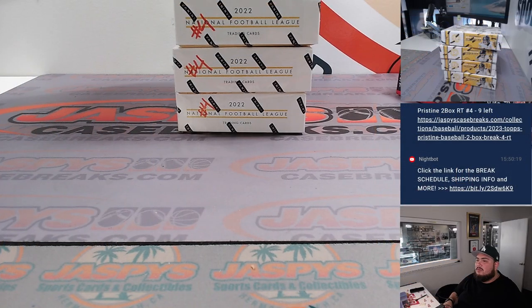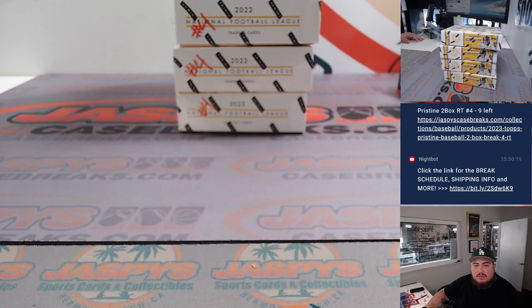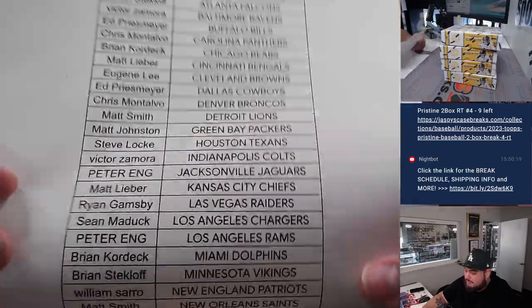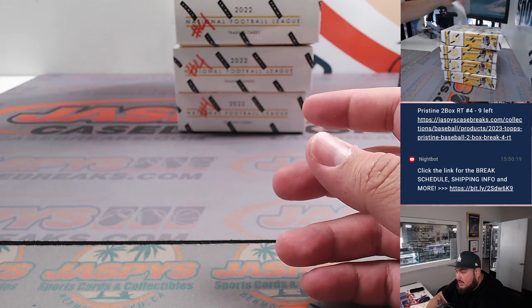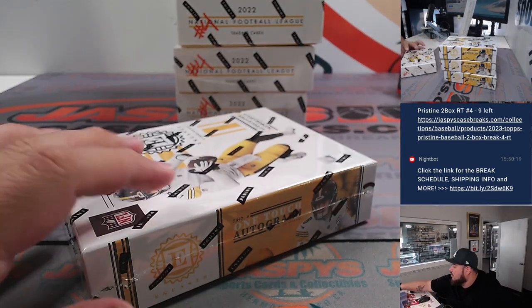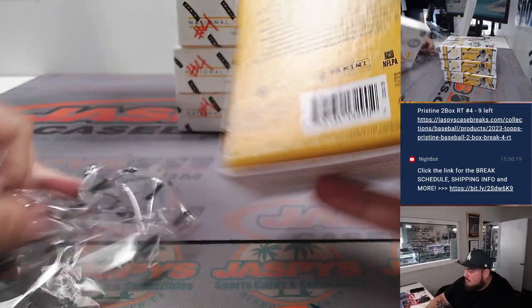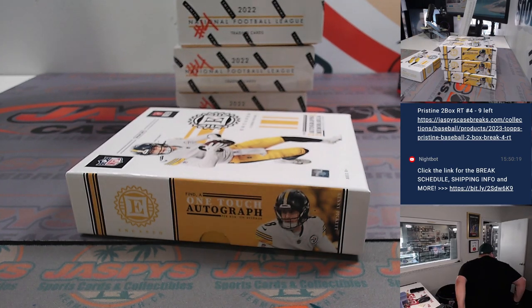All right, here we go. I'm going to quickly focus to the sheet right here. He's about with the Steelers now, and obviously these are the four boxes here — number four, Joe wrote on them. All right, here we go guys, good luck. We'll go to the trash break really quick.